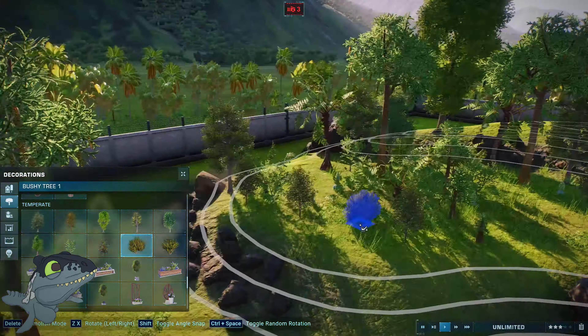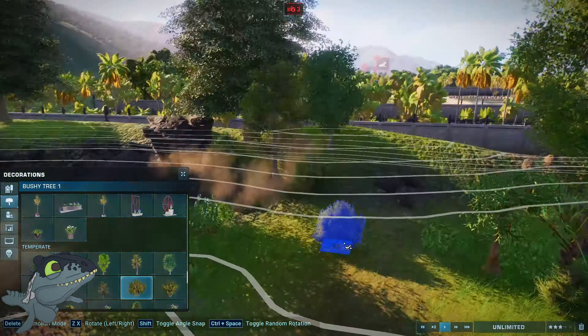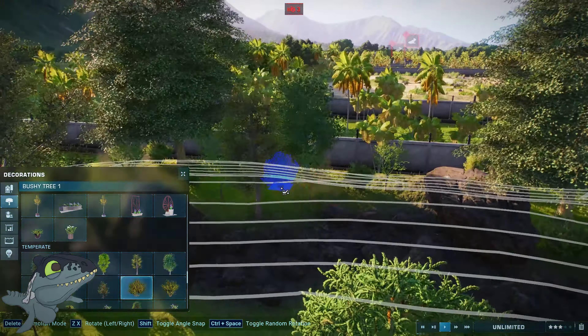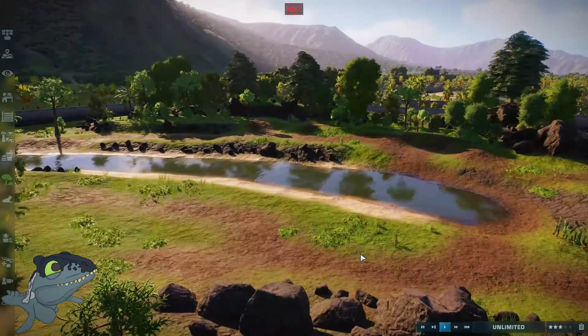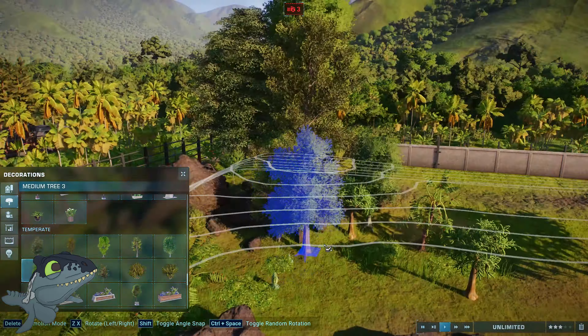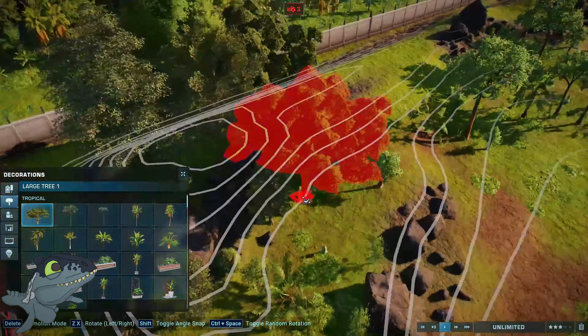I had quite a bit of fun with this. I used two types of food — the nut brush and the fiber brush. We're going to be having Parasaurolophus, Triceratops, and Brachiosaurus all within this enclosure. We wanted to give it a kind of lush feeling.